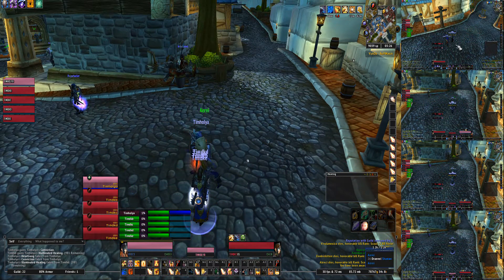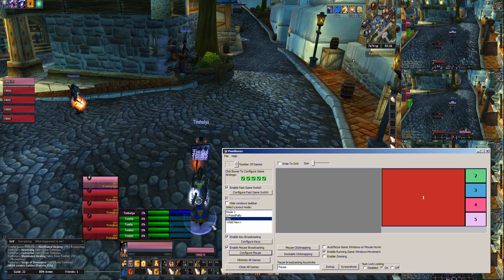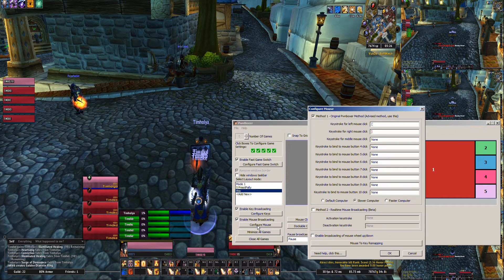The first step — and we use PwnBoxer here — is to enable mouse broadcasting. So make sure that this is checked, that's the first thing. Second thing, click on it.